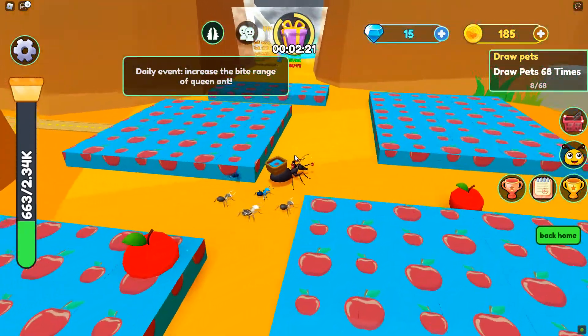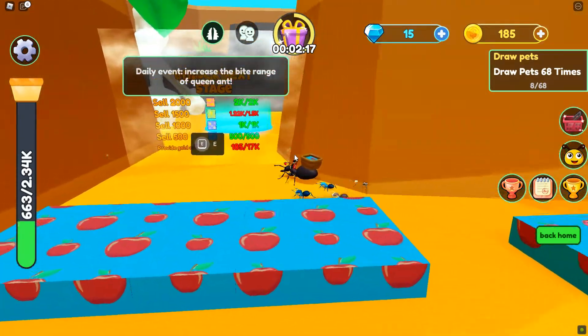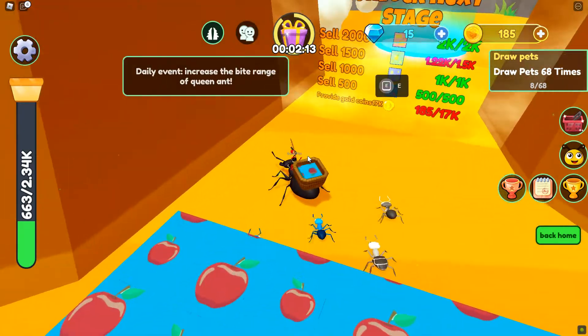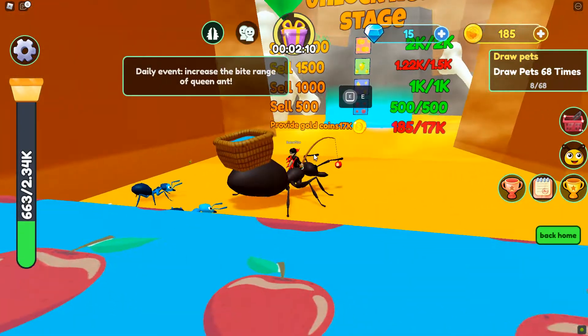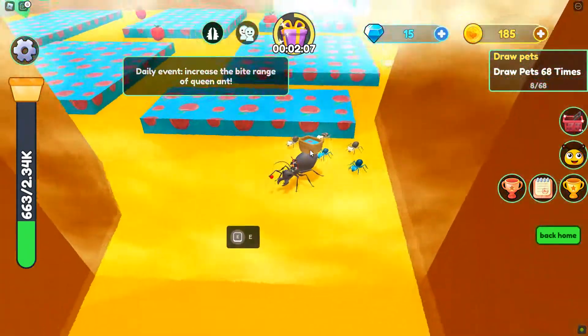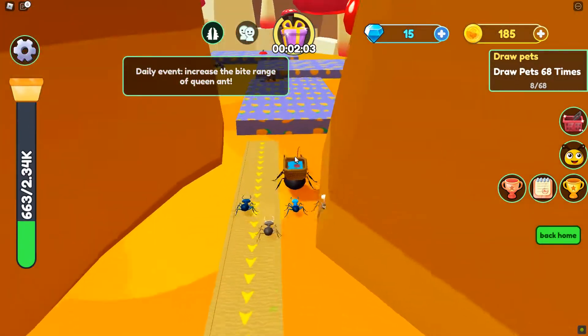Let's go take a look at all the different areas that we can see — it's right here actually. So here's what we need: we have to sell 1500 of these guys and we need 17,000 coins, and then we can get to the next area. So that's what I'm gonna do.